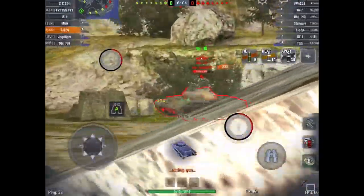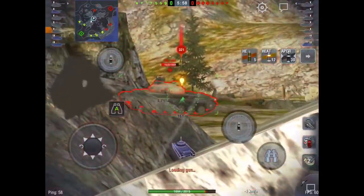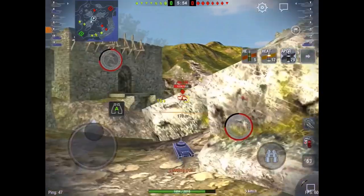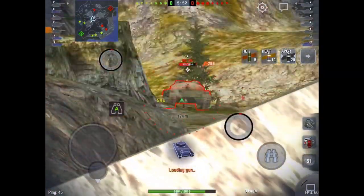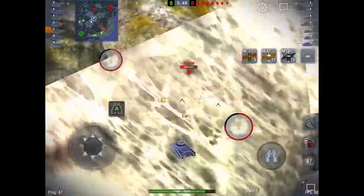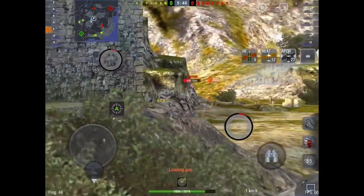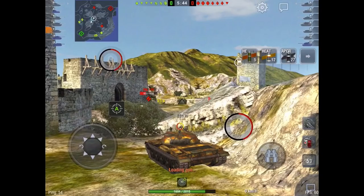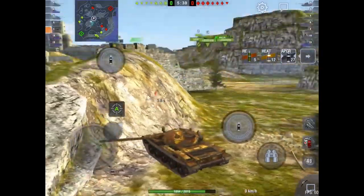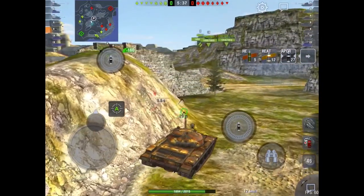I'm trying to line up the third shot and the Object 140 comes around the corner. So I track him, damage him, spin him around, and I'm just starting to farm damage on this guy. Just patience — sitting in the bush, shot after shot in. You can see the accuracy especially with the first shot into the 140, very tight shots. The accuracy on this tank allows it to pull those shots off.